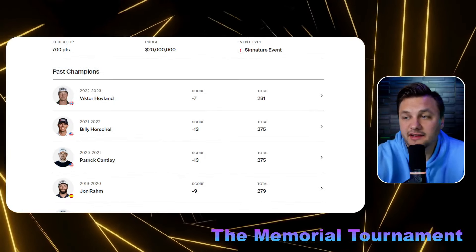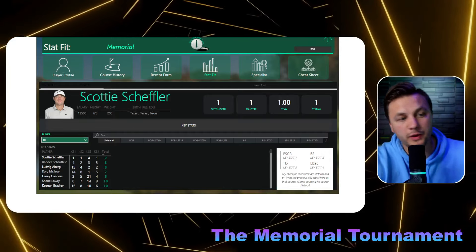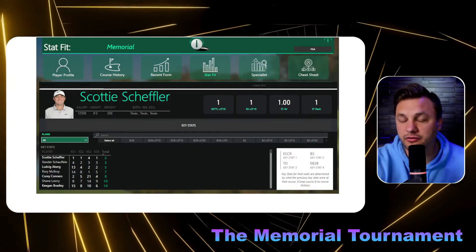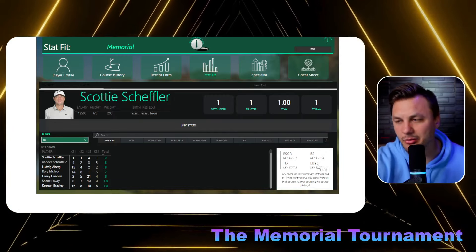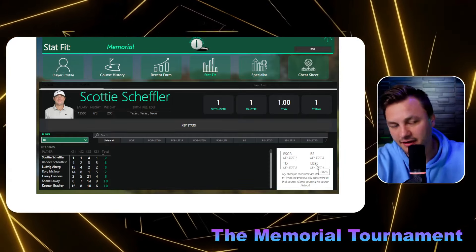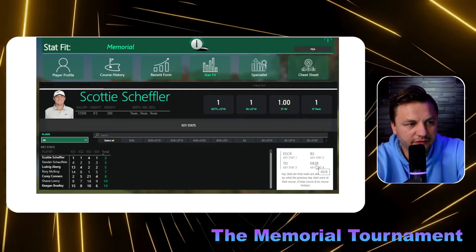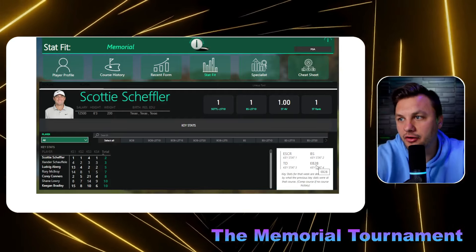When looking at key stats, we want to be targeting golfers that are not going to make many mistakes. The golfers best in total driving and ball striking are the ones winning and finishing top 10. We also want golfers not making many bogeys but having a good birdie-to-bogey ratio — that effective birdie-to-bogey ratio — and effective scoring. That nine-to-five stat is basically a measure of safety and upside.